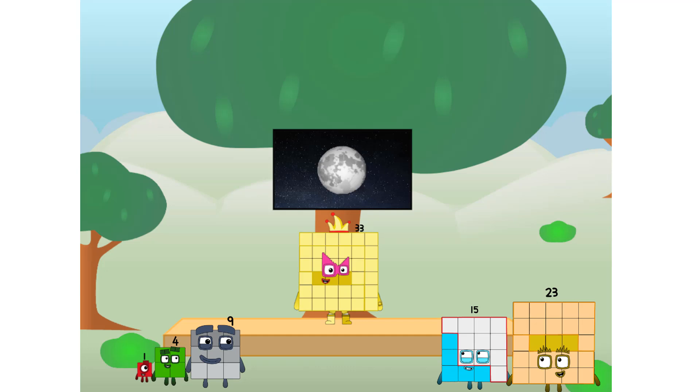Let's solve the puzzle of how to put a square on the moon without using rockets — square power only. Why? Because it's fun to try. Great, I'll be test pilot.